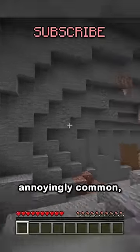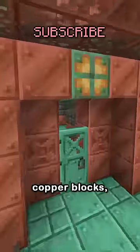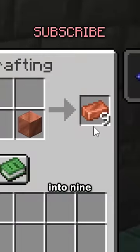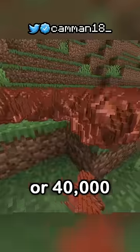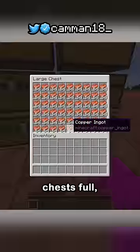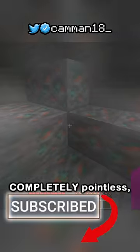But copper ore is annoyingly common, so I guess now it actually has a use, right? Wrong. Because of trial chambers. These are filled with copper blocks, which can be uncrafted into nine copper ingots. An average trial chamber has 4,500 copper blocks — or 40,000 ingots, or 12 double chests full. So finding one of these makes copper ore completely pointless.